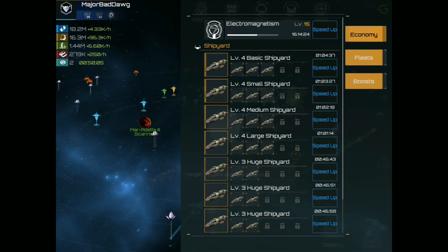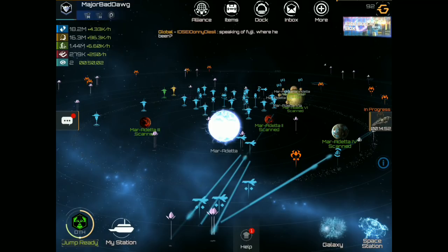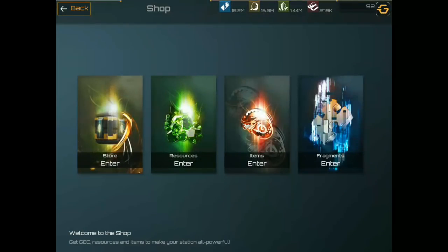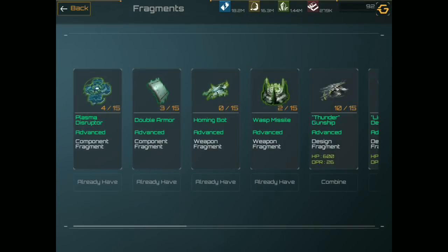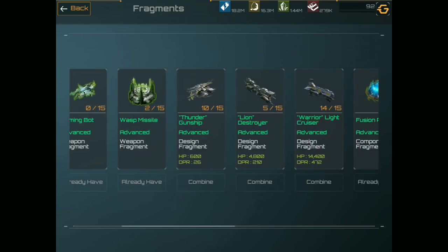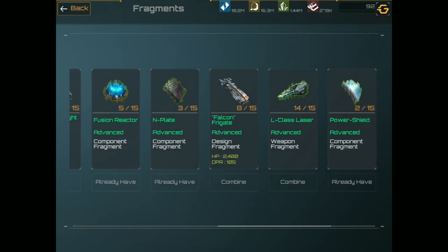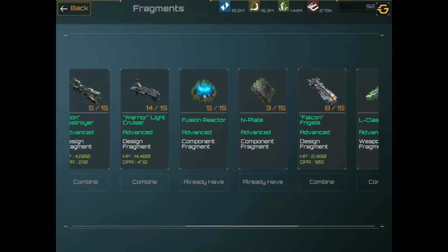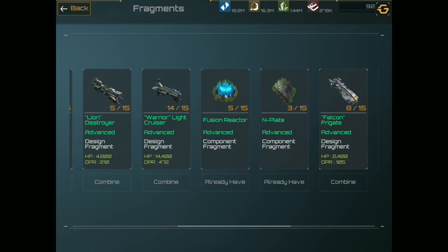Now as we are attacking pirates, you will notice that you're going to start gathering fragments. As we gather fragments, look in the items menu — you have store, resources, items, and then finally fragments. Every time you attack a pirate, you have the opportunity to obtain any fragment and or ship fragment. As you see, I've combined several things already and I'm getting very close to obtaining the warrior light cruiser.